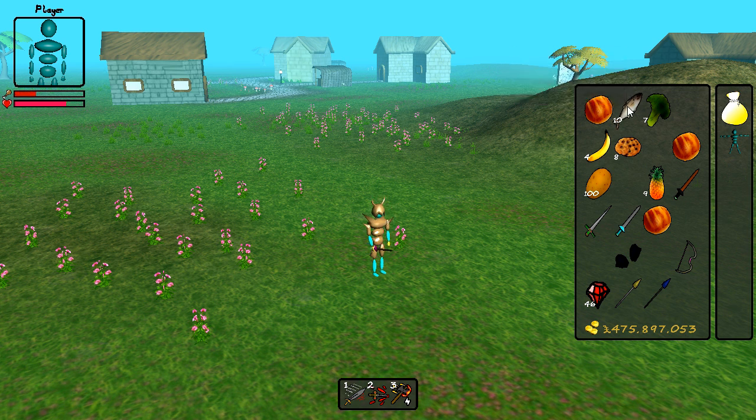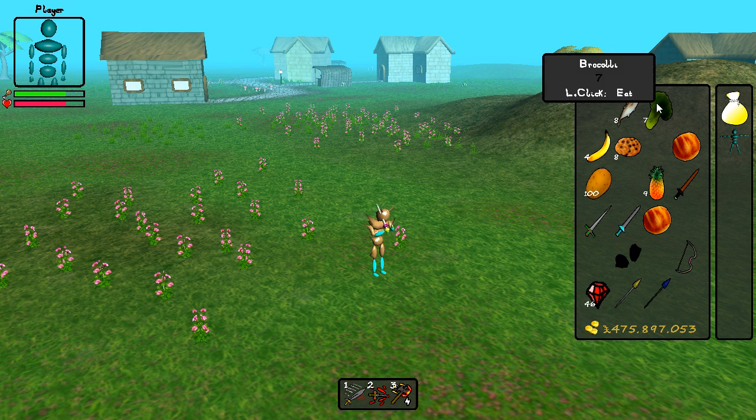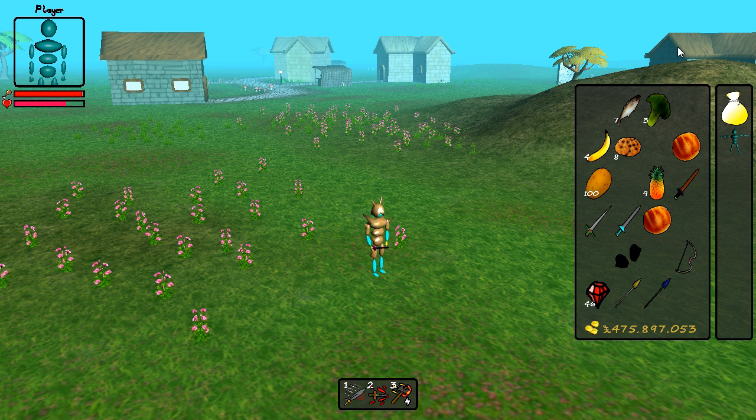I'll eat some fish and bread to bring the food meter back up and you can see the meter changing back to green, but if I eat too much the bar starts to go red again to indicate that you are too full, so you have to balance your meals nicely. If you're too hungry or too full you'll actually hit up to 40% lower in combat, but if the food meter is in the green then you'll be able to hit a little bit harder.